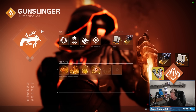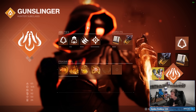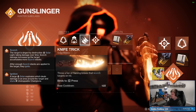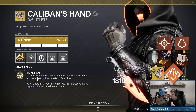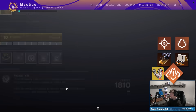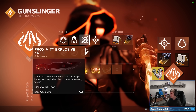They don't specify what your base abilities are going to be, but I'm assuming the best options would be Blade Barrage, Gambler's Dodge to get your melee ability back, Triple Jump, and Healing Grenade. If you prefer a damage grenade, something like Fusion would work. For the melee ability, Caliban's Hand specifically requires Proximity Knife — your proximity knife scorches targets, damages with its explosions, or ignites targets on final blow. After throwing it, you gain increased melee regeneration until it explodes.